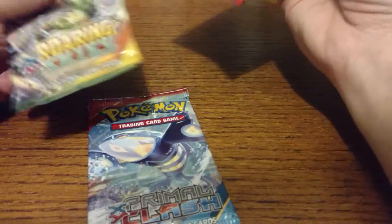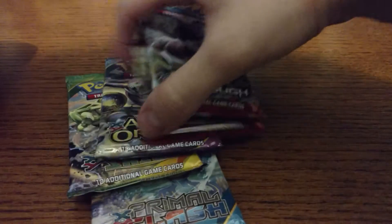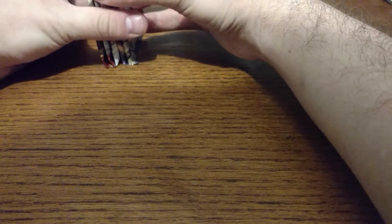For the 5 booster packs we have Primal Clash, a Roaring Skies, an Ancient Origins, and then 2 Breakthroughs. So we're going to go ahead and just shuffle them randomly and then open them up. I'm really hoping that the card trick is the same for all of them.